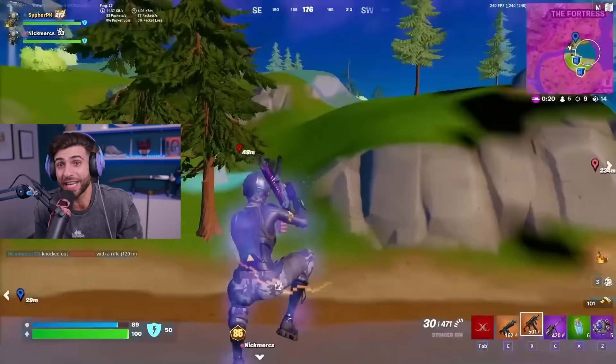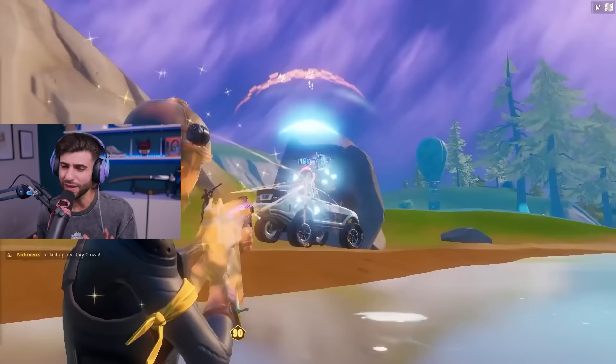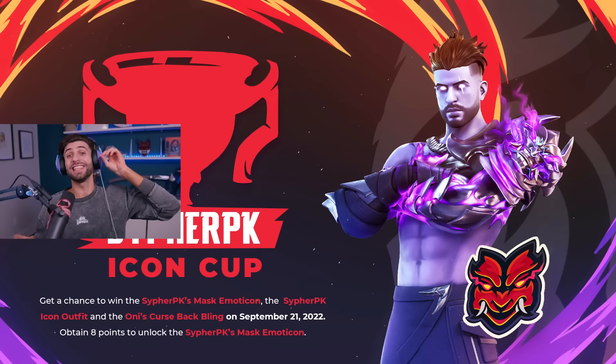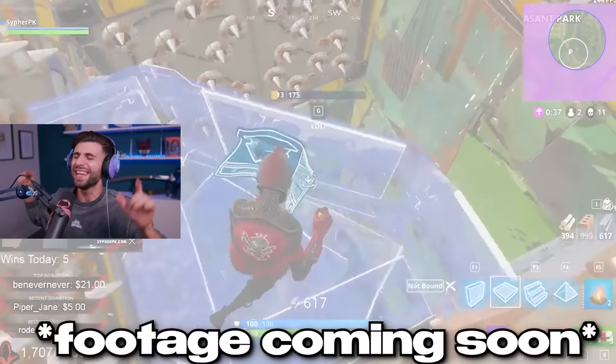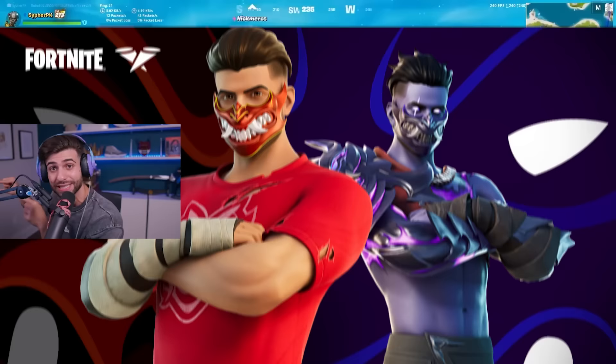Epic asked if I had ideas to spice up the duo zero-build cup and make it more CipherPK. Maybe bring back traps, or an exotic rapid-fire SMG. But then I thought bigger — what if we made a porta trap tower? It sounds crazy, and when I told Epic at first they weren't sure it could happen. But then they did it. In the CipherPK cup, you can use the exotic CipherPK trap tower. And eliminations with the CipherPK trap tower will be tracked on a separate leaderboard — you can actually earn the CipherPK skin for free on that second leaderboard, allowing more people to get the skin for free. The cup is on the 21st.